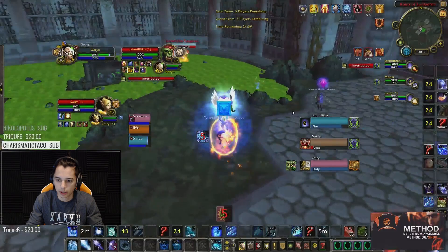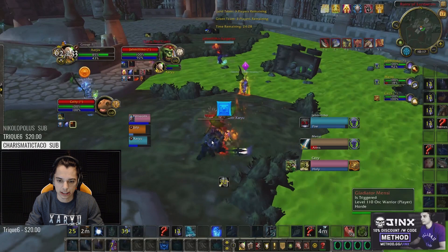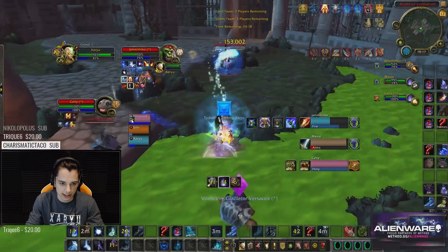We're fighting a Fire Mage, an Arms Warrior, and a Holy Paladin. This is the first game of three games that we fight them in total, and we're going to go over all three games today. My Paladin bops me up so I can get the re-CC there, and it's good defensively as well — a multi-purpose bop. I get the full Sheep into the half Sheep onto the Paladin.